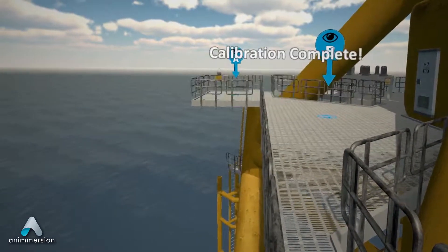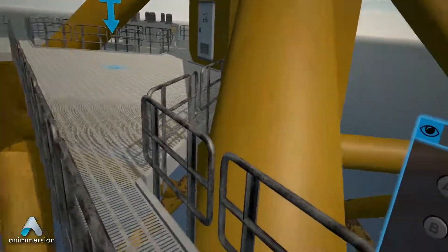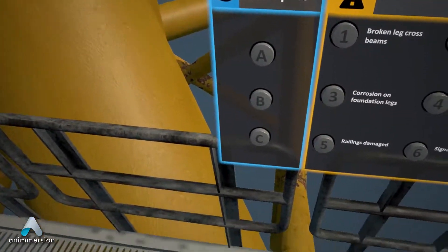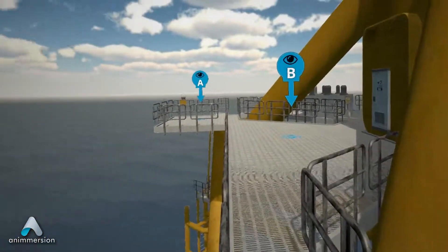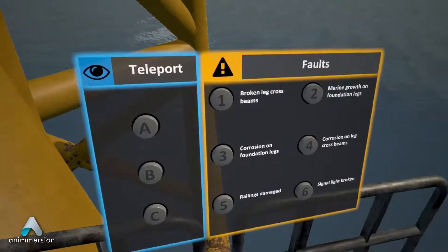Great! You'll see a menu board next to you with two sets of buttons you can touch with your hands. The blue teleport menu shows waypoints you can touch to quickly teleport to a specific location in this area. The yellow menu shows a list of potential faults that might be present in this area.